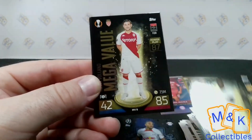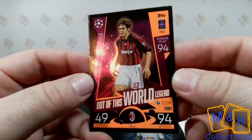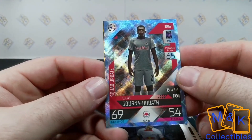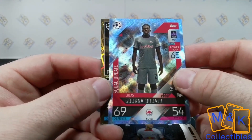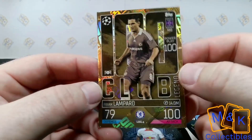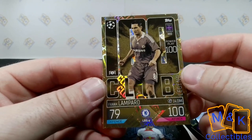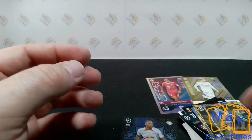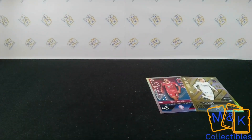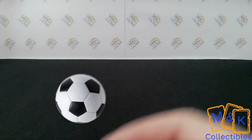We get Rudiger Mega Value with Haaland and Chiesa. We also get an Out of This World - this one being a legend version of Kaka. Then we have Lucas Gourna-Douath on the parallel, and we get a 100 Club Legend in Frank Lampard - our first 100 Club Legend on these openings - the Englishman Frank Lampard during his time at Chelsea. Fantastic card! Not a bad tin at all - Black Edge, 100 Club, plus the limited edition and the Musiala evolution card.